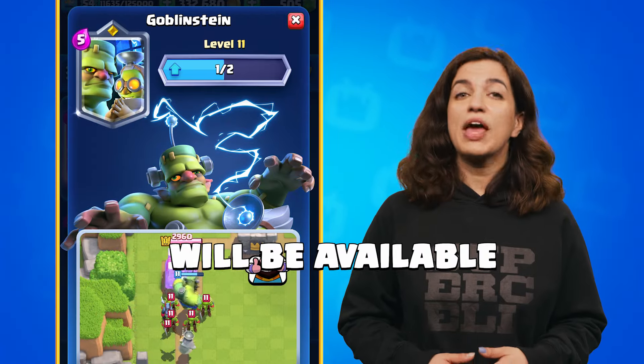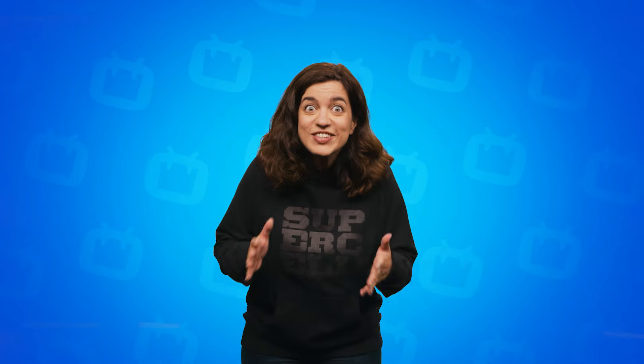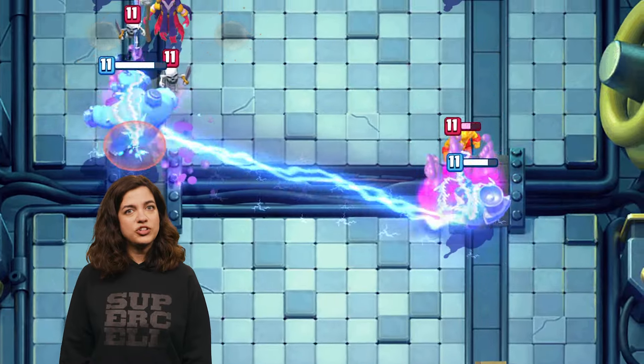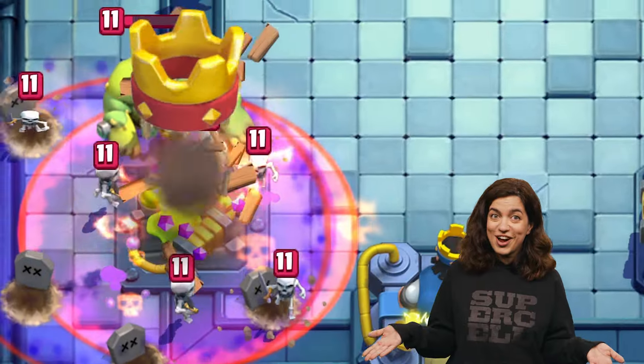Goblin Stein will be available starting October 7 for players in Arena 11 and up. Here's the exciting part — you can get Goblin Stein for free! You will receive one card to make Goblin Stein level 11 plus an exclusive emote right when the new season starts.